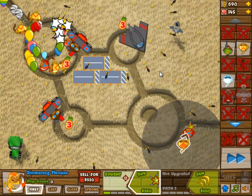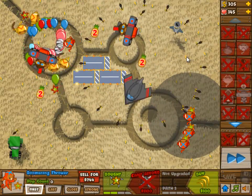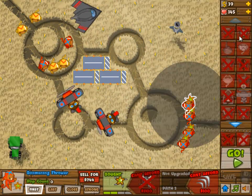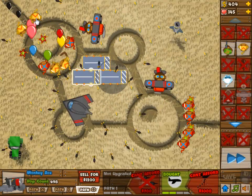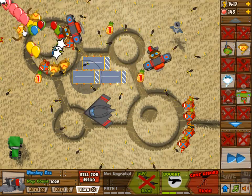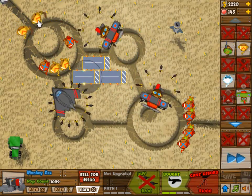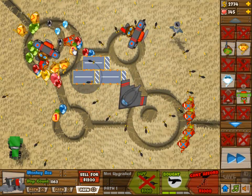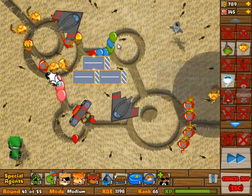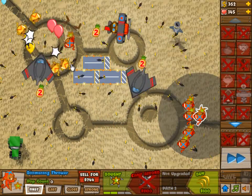So I'm setting up a cleanup crew, which I normally always do — an AOE damage dealing bunch of towers. They're there just simply to pick off whatever is coming through the defenses. And as you can see, the balloons get stuck to that first part almost instantly and never leave, because I have a lot of darts flying around.